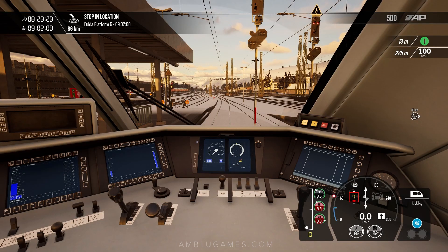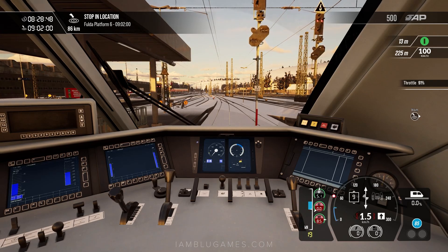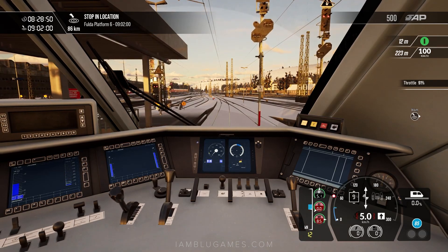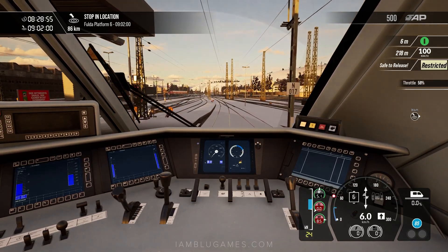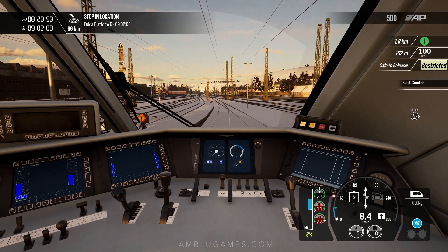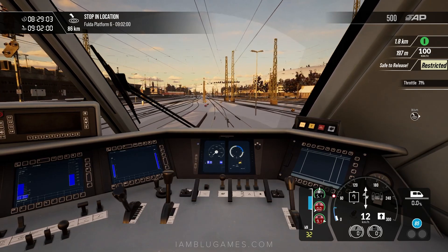All right, let's head to our first stop at Fulda, platform six. Let's go ahead and release the brakes. Train brakes are released and now we'll put in some throttle — it takes a second to kick in. Maybe not all the throttle because we are in the snow and we can see we're already spinning the wheels right now. Bringing the throttle back to stop from spinning — we could put sand down if we want, and rolling out.